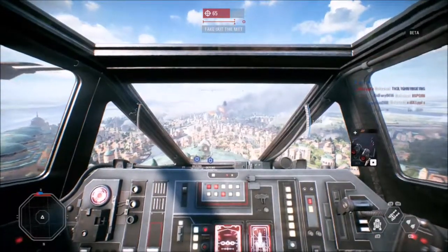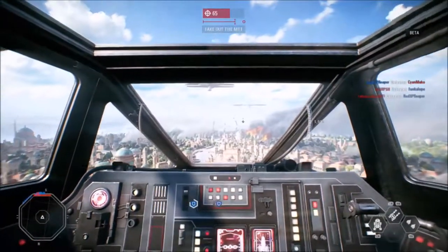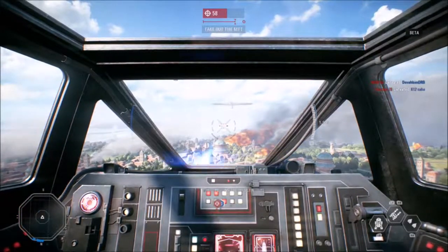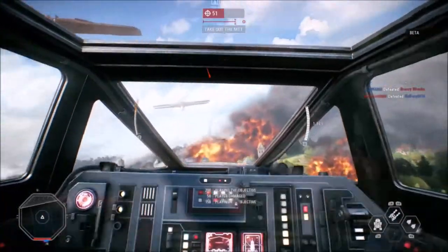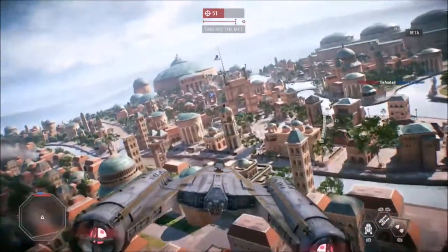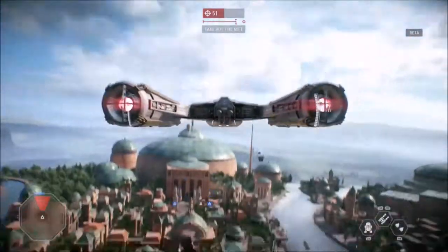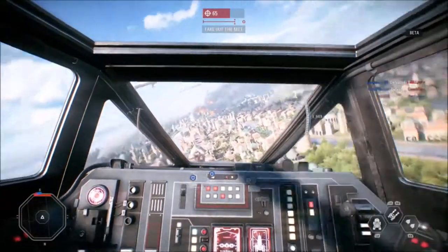Hello everybody and welcome to another Star Wars Battlefront Fighter video. In this video we are taking a look at the bomber class in Star Wars Battlefront II. I will be going over all of the bombers available in the beta: the Hyena class bomber for the Confederacy of Independent Systems, the Y-Wing for the Republic, the Y-Wing for the Rebellion, and the TIE bomber for the Empire. The bomber class is a class you want to pick if you want to play the objective and destroy enemy capital ships and enemy transports.